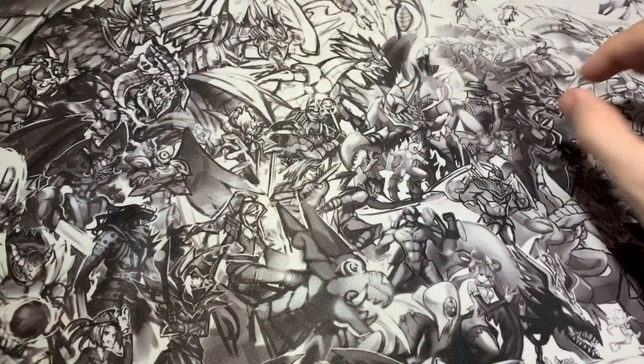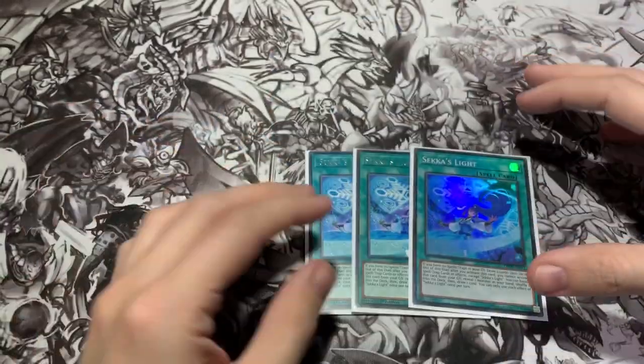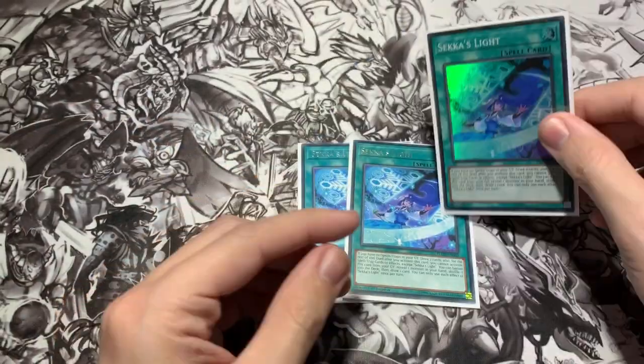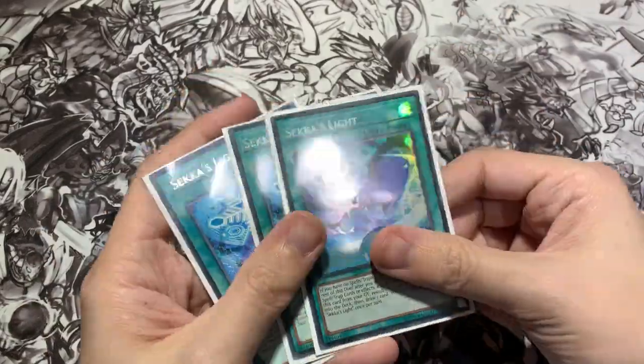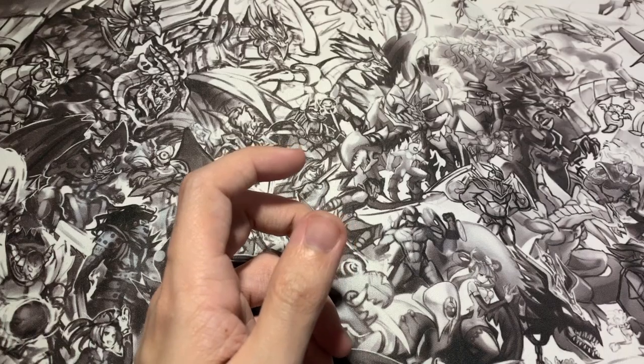So that is the total monster lineup, that should be 37 cards. For the spells, we are playing three Sekka's Light. Sekka's Light is just unfair - if you draw it you're probably winning the game. That's why we play the deck.